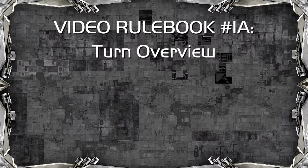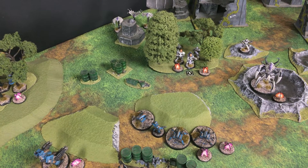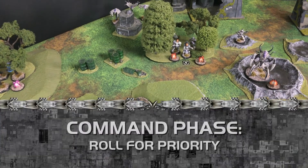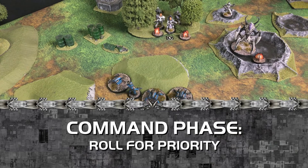In these next few videos, we'll be examining what the overall structure of a turn in Maelstrom's Edge looks like — not so much the moving and the shooting of the models, but everything else besides that. Each turn is comprised of three phases: the command phase, the action phase, and the end phase. In this first video, we'll be focusing on the command phase. The command phase starts out with a roll for priority, which is both players rolling off against each other, with the winner choosing who will be the priority player for the turn.